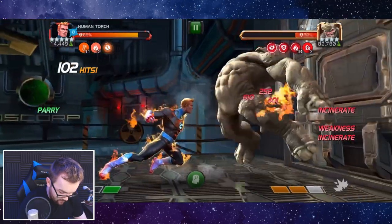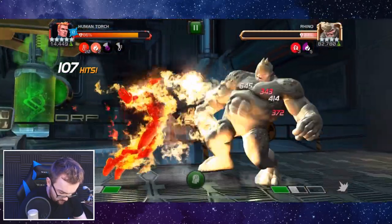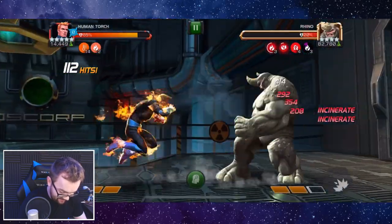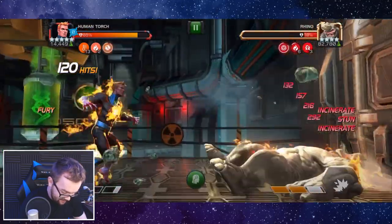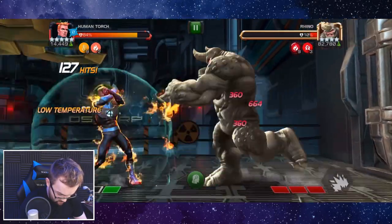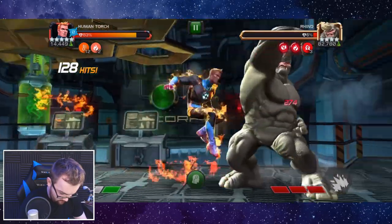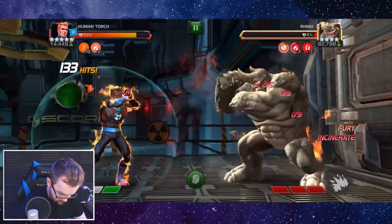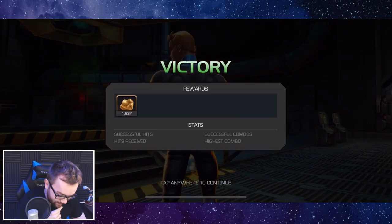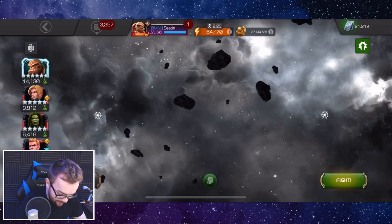We need to nail that at the right second and you are just so good to go. There we go — get us back on track. Rhino is down, a little bit patchy at certain points in that fight man, but we got him down. It certainly wasn't too bad — just horrible RNG not getting that pre-fight ability.